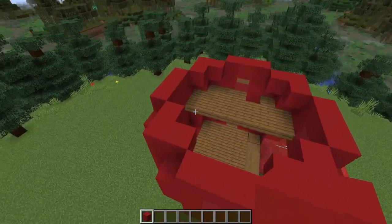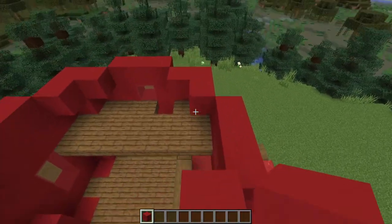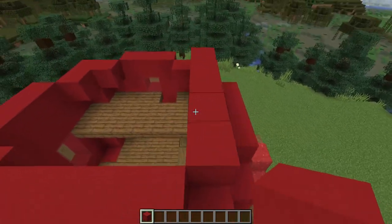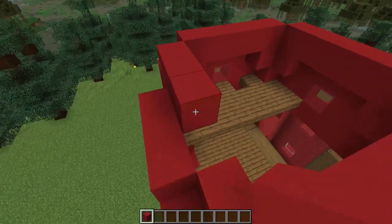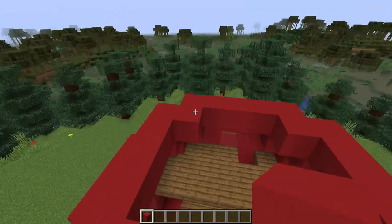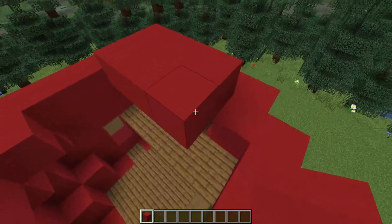For the final two layers of the red part of the strawberry we'll begin by building five across this section here. You can see we've come one in from this wall, and then fill in the corners. For the final layer we'll just fill in the remaining hole in the top with the red concrete.